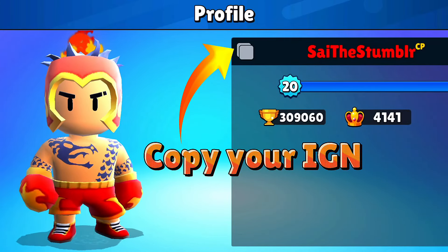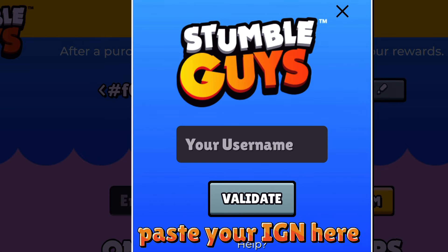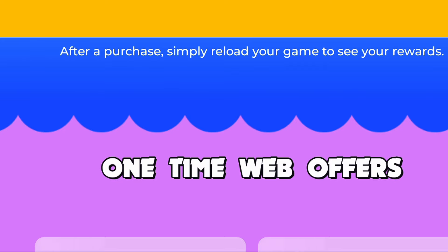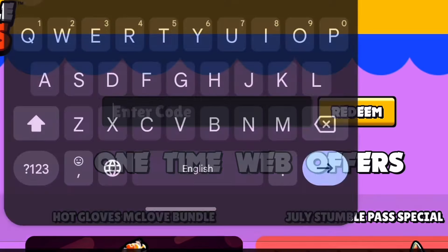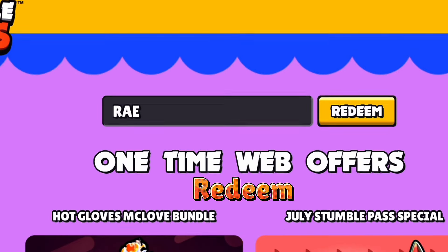Copy your IGN and paste your IGN here. Now click validate. Enter the code REY and click Redeem.